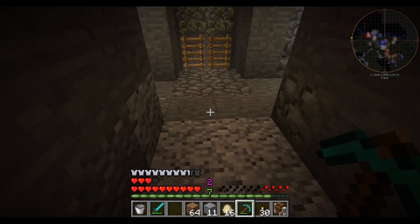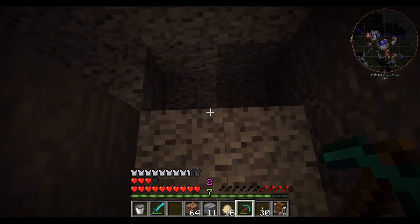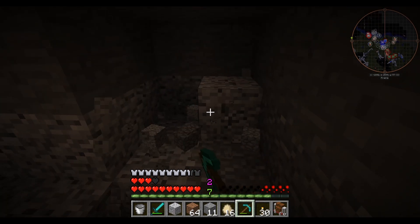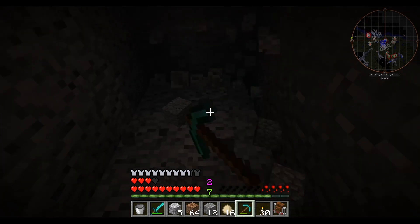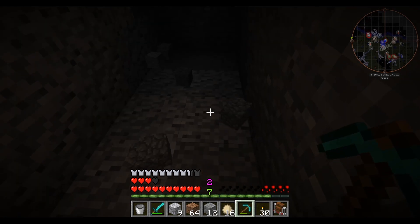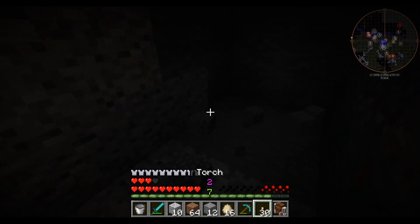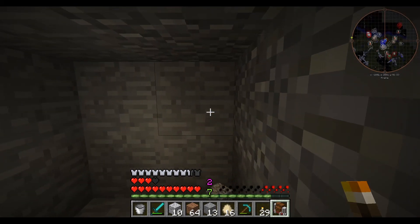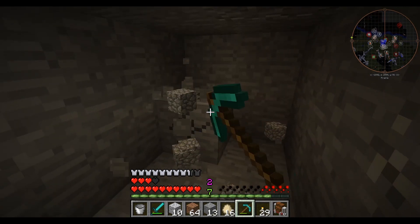The entrance to the mob farm will be here. I think we need eight blocks. I can see Sunbeam's name tag. That's one, two, three, four, five, six. I'm gonna put a torch just so I can see, but I'll have to take it down later. Six, seven, eight.